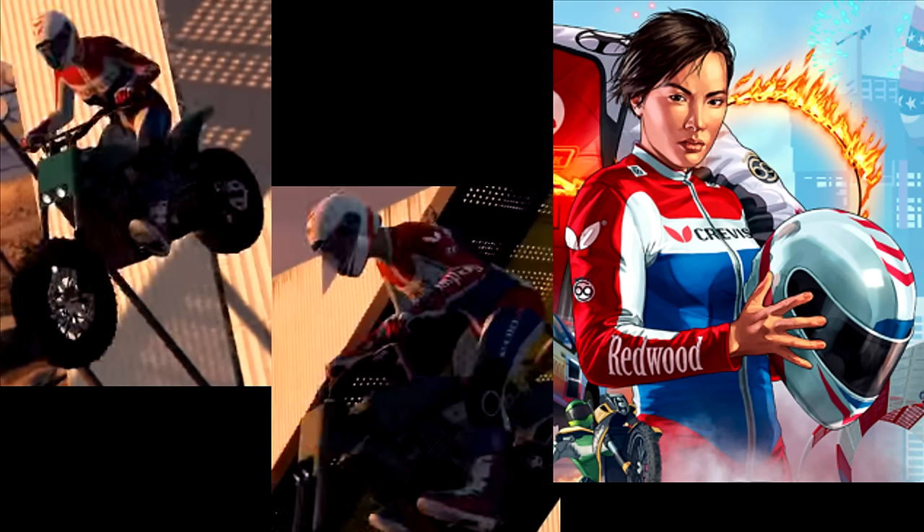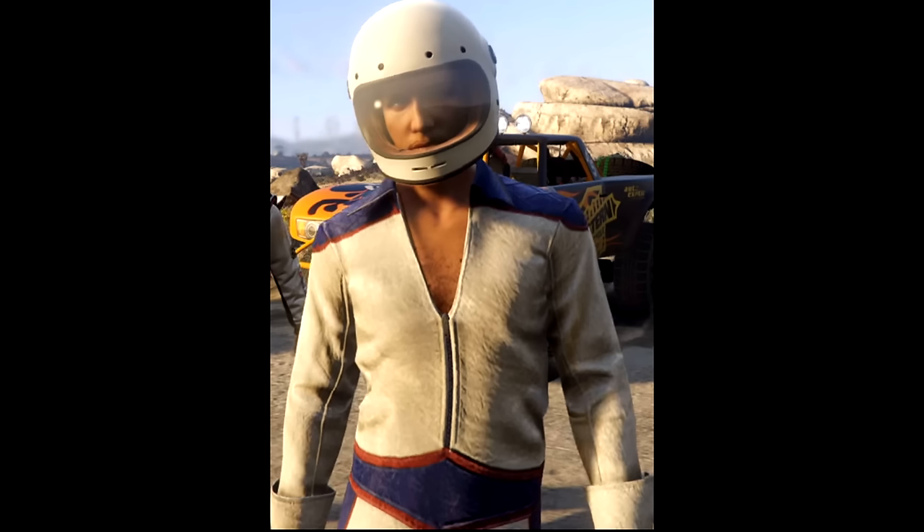Next we have the Crevice, also featured in the official artwork. It's the red, white, and blue one and has a Redwood logo on the sleeve. Looking at the picture from the artwork, I love that helmet — the design especially on the top looks really cool.